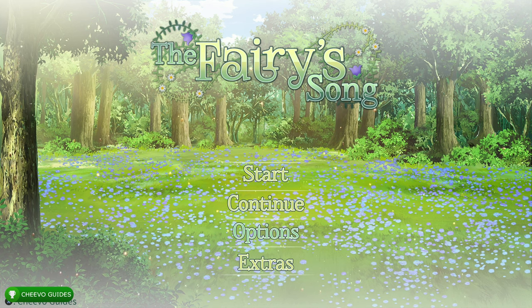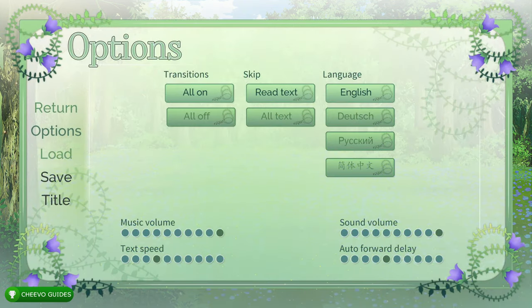Real quick, I'm going to teach you guys how to adjust the settings so we can fast forward through this real quick. What you want to do is go down to Options, go to Transitions and change it to All Off, go to Skip and change it to All Text, then go down to Text Speed and make sure that you max that out.